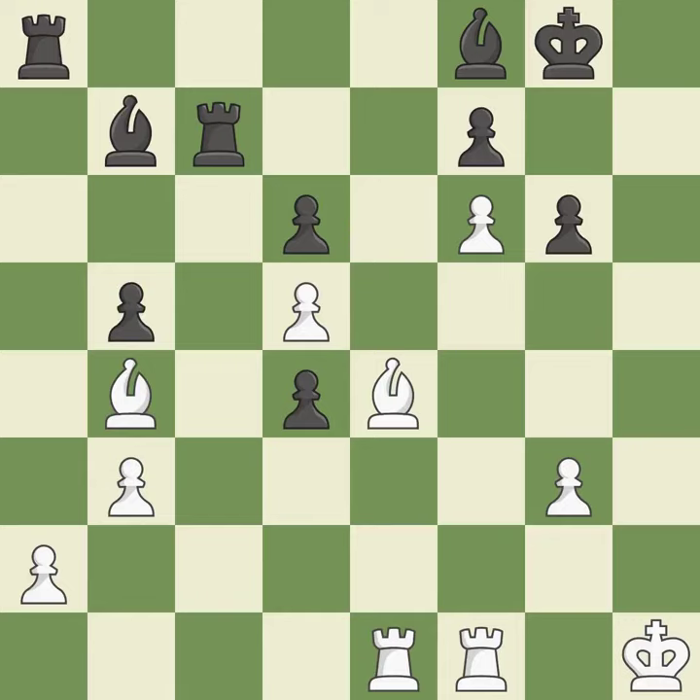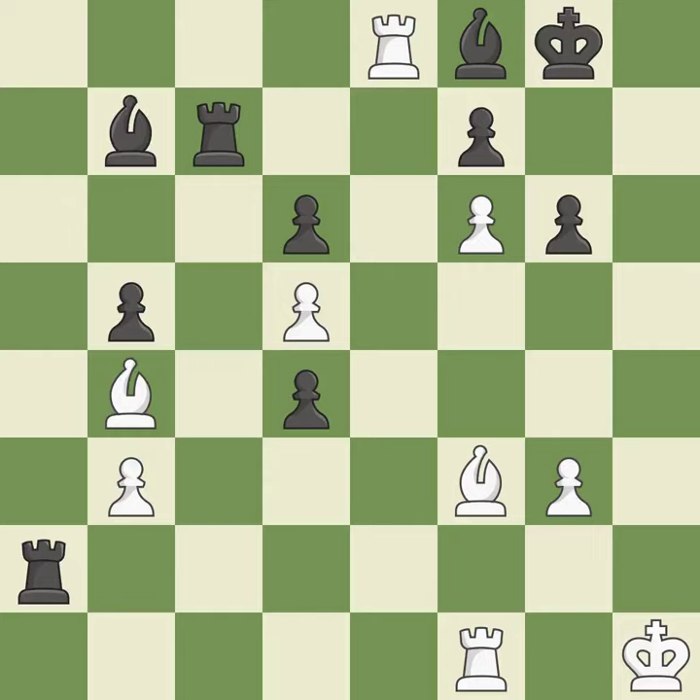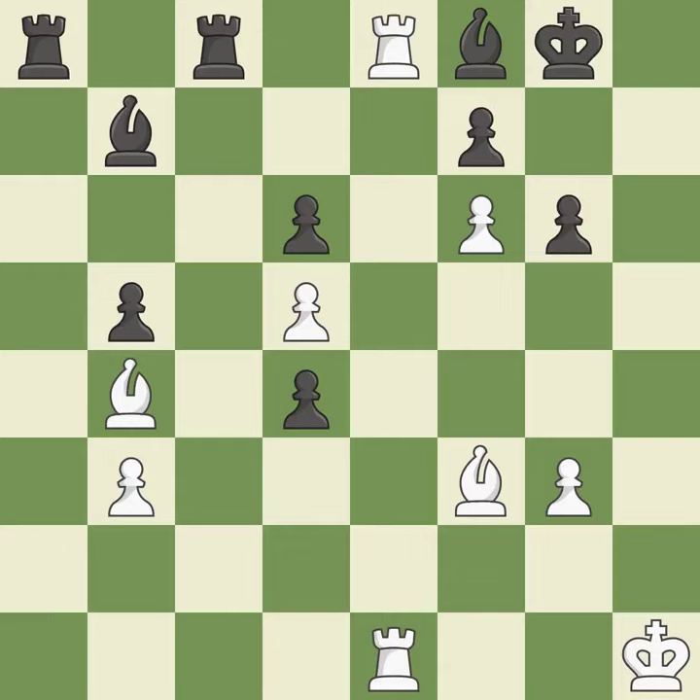Very precise. This places a rook on the 7th rank, activating it and putting the opposing king under pressure. This pins a bishop to the king. This is the only move that works — it threatens to win a bishop, a great move. This provides an equal exchange of parts. This defends the attacked rook, the only good move. The rooks are linked by this, making it easier for them to work together in the future.